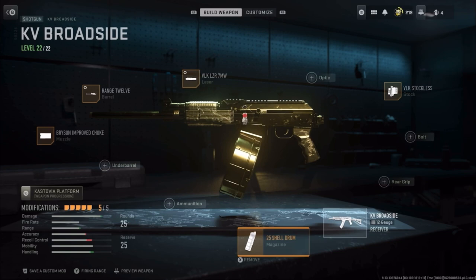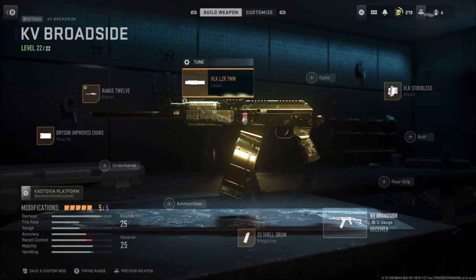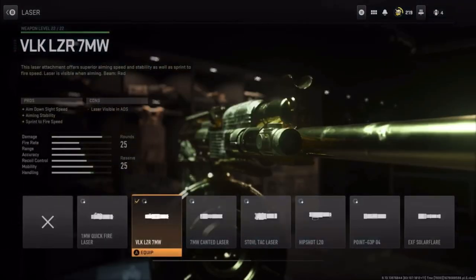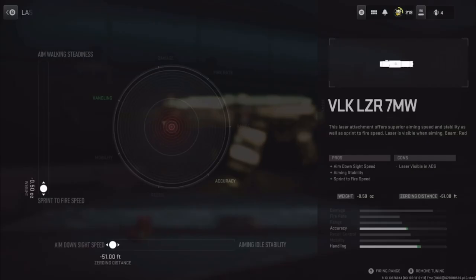I got the 12-25 shell drum just to have an insane amount of ammo capacity. Then I got the VLK Stockless just for the extra movement speed and versatility of the weapon. Then I got the VLK LZR 7mm laser which gives us more ADS speed, aiming stability, and speed to fire speed.